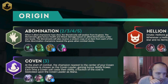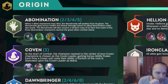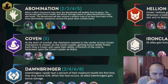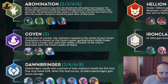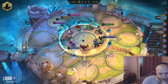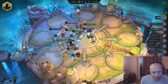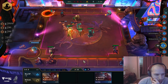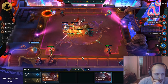Coven is the second one. At the start of combat, the champion in the center of the coven is chosen as the coven leader, gaining bonus ability power. Each time a coven unit casts their ability, a fraction of the cost is bestowed upon the coven leader as mana. So this is kind of just like these three units are making one unit into a super carry. You put your main carry in the center and these units are just powering them up super hard. I didn't see anybody really try it out in our playtest, but I saw like one or two of the units.